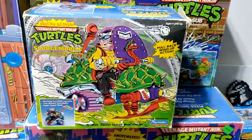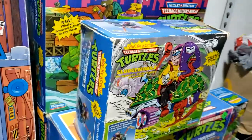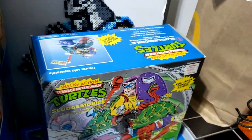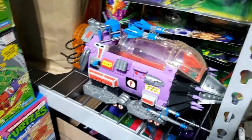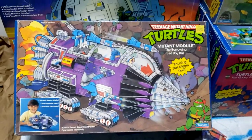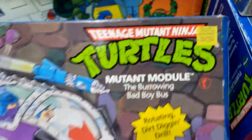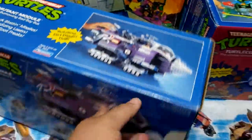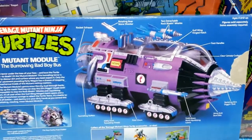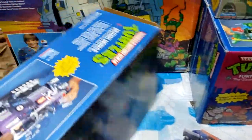And here we have another double of a TMNT Sludge Mobile. This box is way nicer than the other one. Also, for those of you who saw my Mutant Module and were asking — yes, I do have the box for it. Beautiful box, and we have another Child World Child Palace sticker on there. This bad boy was $30 back in its day. Oh, to have bought this for $30. Absolutely gorgeous, you guys.